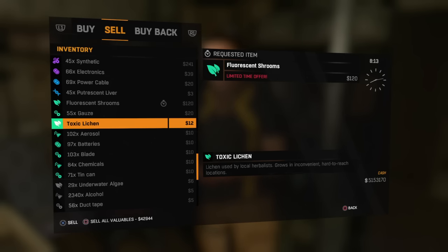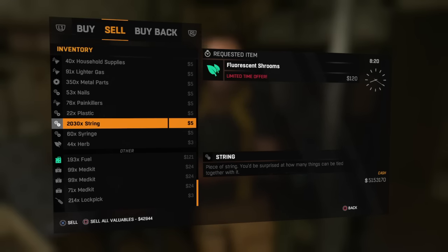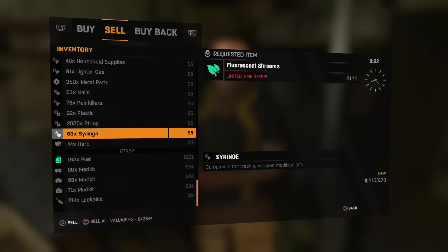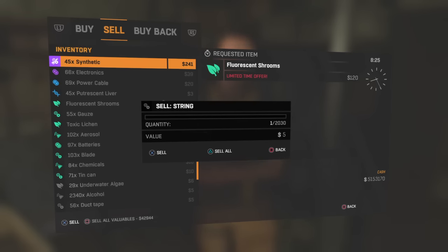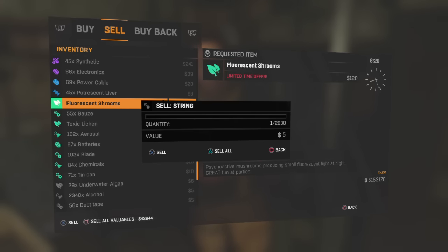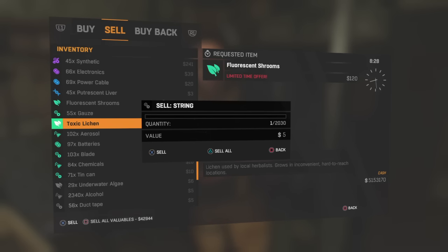Currently we have one fluorescent shroom and one toxic lichen. As you can see, the requested item is fluorescent shrooms, in which case he will pay you $120. The fluorescent shrooms is actually the same value as toxic lichen depending on what day it is. So you can actually buy fluorescent shrooms for $12 and sell them for $120. What we want to do is purchase toxic lichen using our duplication glitch at $12 each and sell them on a different day for $120.